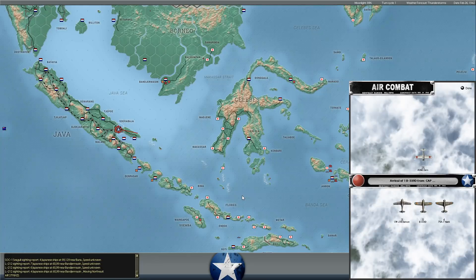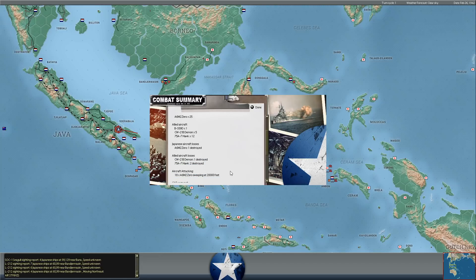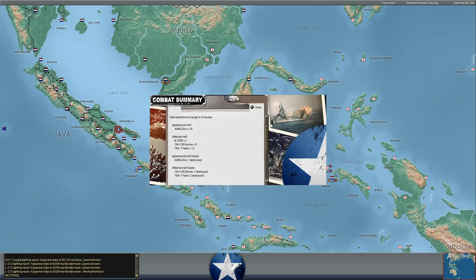Japanese fighter sweep over Surabaya with Zeros involved - A6M-2 Zeros. We'll have to take a look and see if they're from a carrier or if they are land-based aircraft. One Zero destroyed versus three of our own aircraft - could have been worse. It's a pretty large air group, so I don't think they're carrier-based. A single formation of 25 Zeros off one of the large flat tops would be unusual. I would still put my money on land-based.